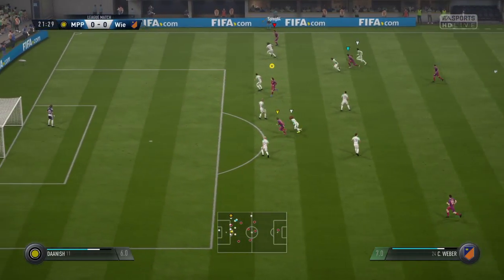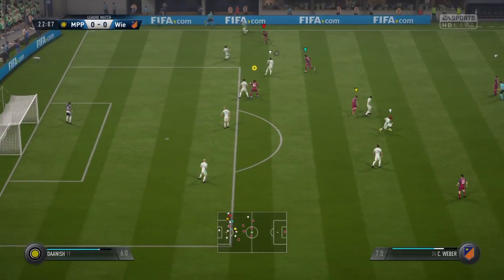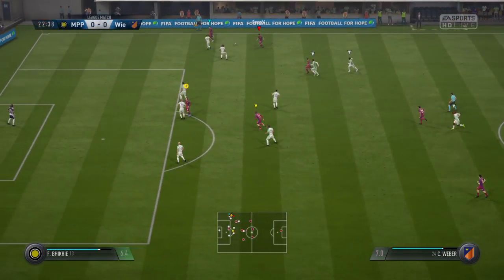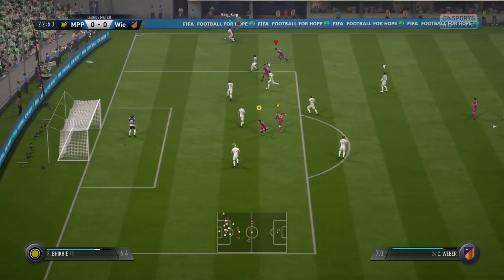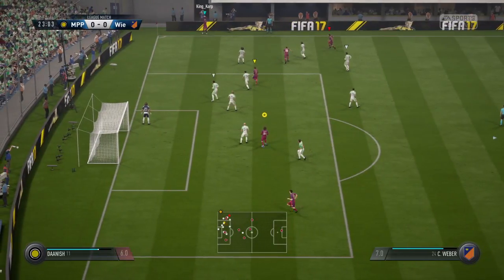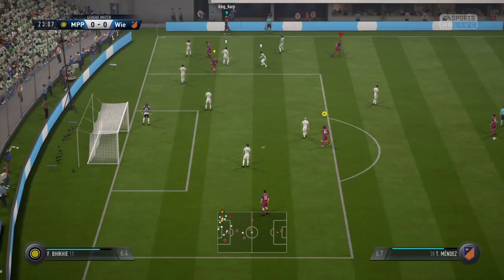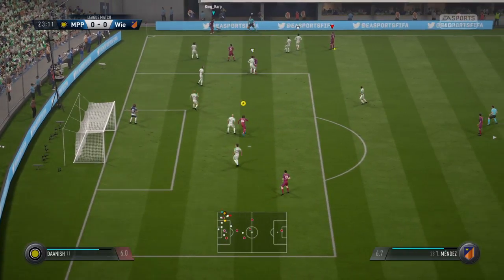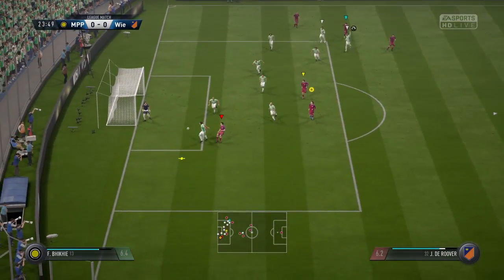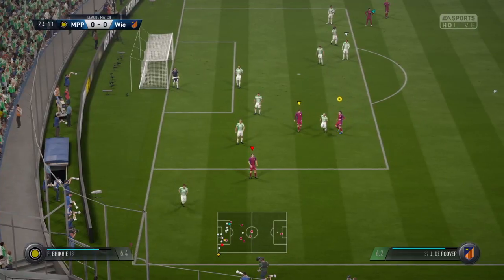Attacking now. Came in with a challenge and the ball broke free. Nicely worked until that point when it broke down — now they've got to try and regain possession. Clearly a throw, not quite clear whose throw it is. Good anticipation by the opposing player there to read the direction of the throw, and it's gone out for a throw.